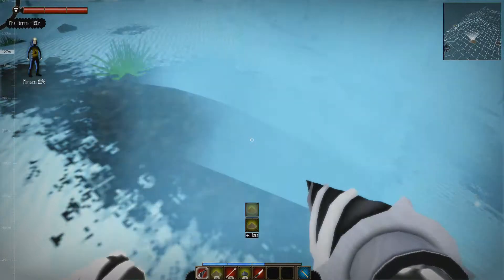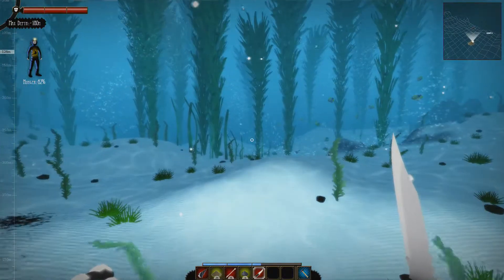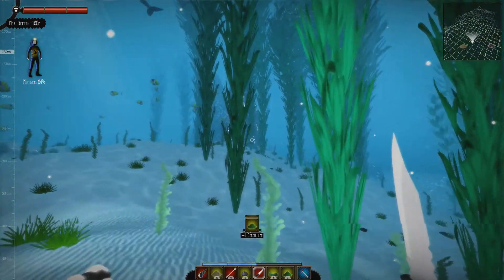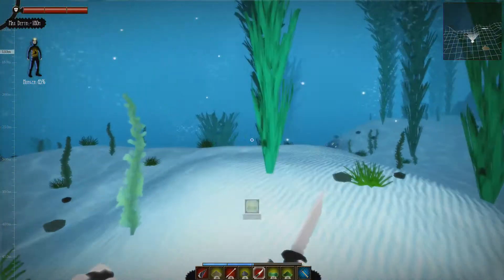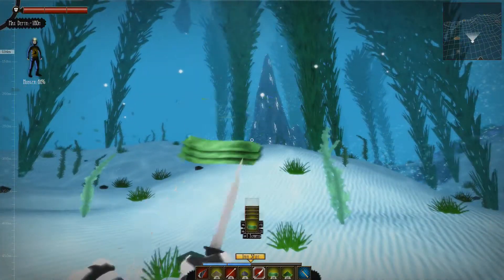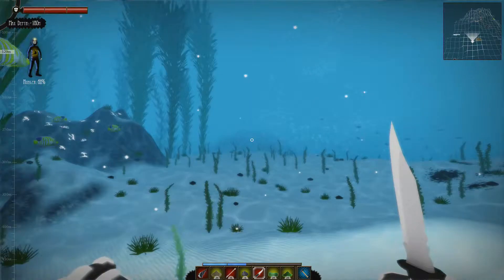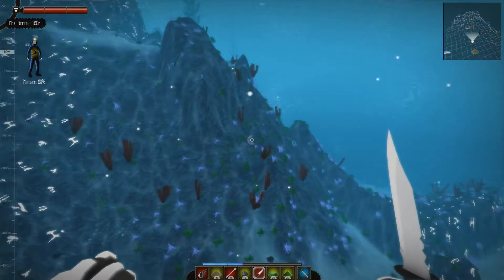We want an even number — let's do 36 since you need four per planter. Let's also get some kelp. Getting some fertilizer. A pod of dolphins going by. The little guy is getting really hungry. Let's head back to our base.